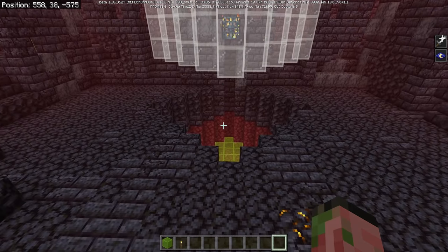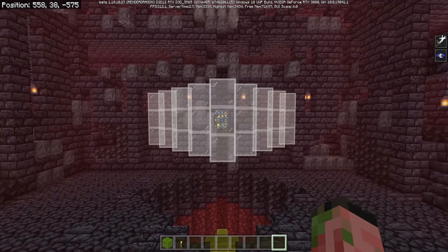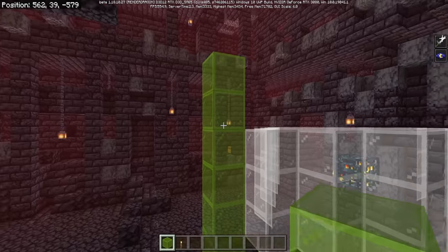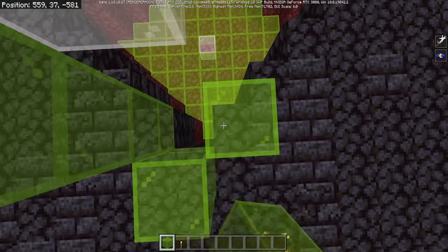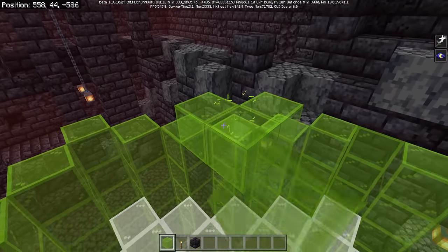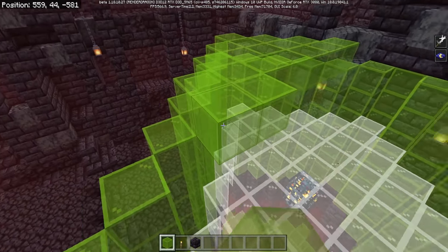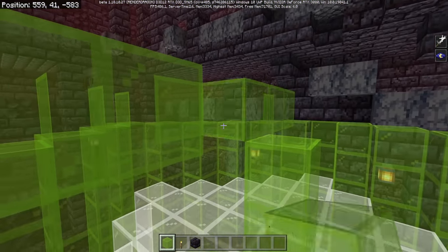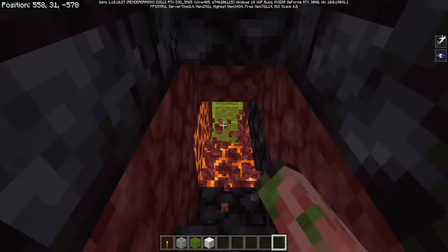Before we jump down in the hole and finish up the farm, we need to build a wall surrounding the spawner to keep everything out and to keep all the magma cubes inside the farm. Everywhere that you have a block, just go all the way up by 2 blocks above your glass diamond. Do this going all the way around your pit. Once all the walls are in place, put a roof above the build to contain all the cubes — the roof needs to be 1 block above all the walls, giving a 3-block gap between the spawner and the ceiling.